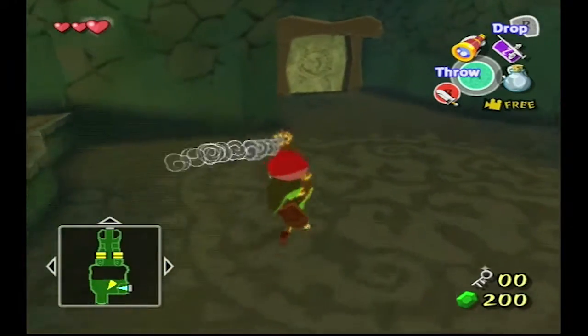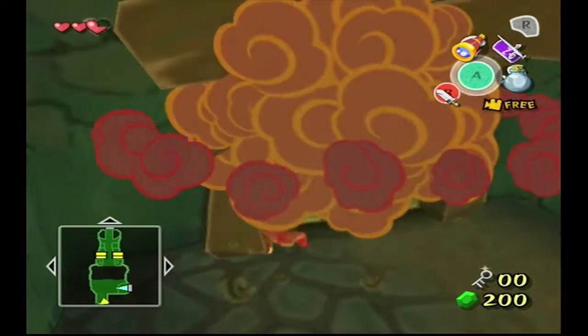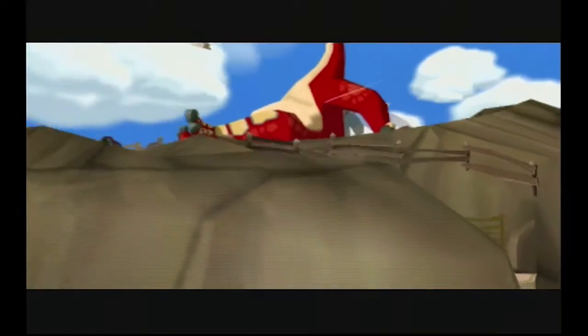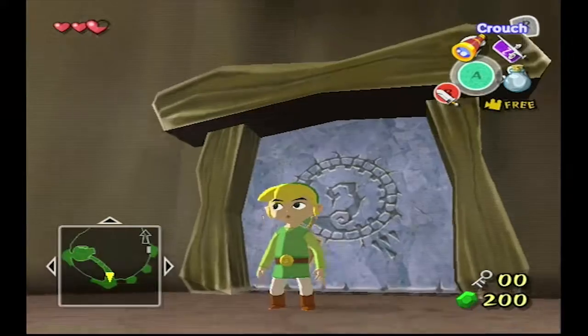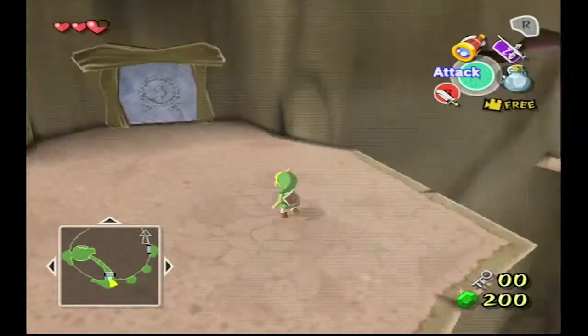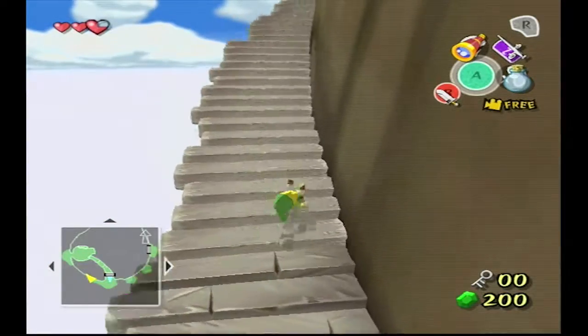I thought that worm creature thing — I couldn't open the door with it. I kept pushing it into the lava and it just didn't die. I mean, I understand that since it's a lava creature, you don't put it back into the lava.